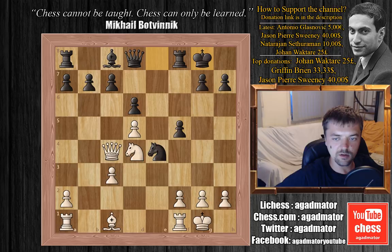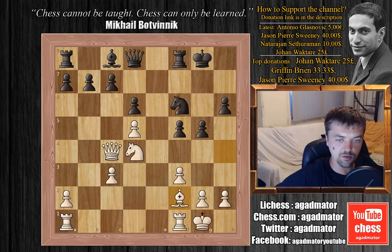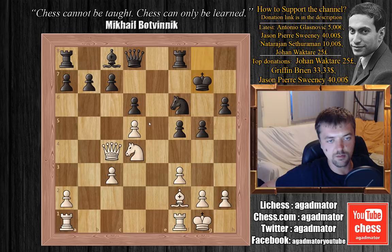We have castles, f3 kicking that knight, knight to f6, bishop to g5, h6, bishop to h4, g5, bishop to f2, and now king to g7 — getting the king out of this pin, sort of an x-ray pin, but still the king is safer on g7.